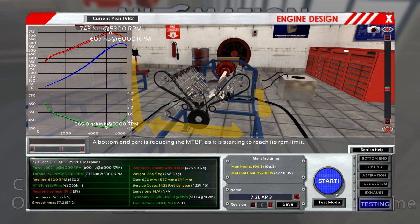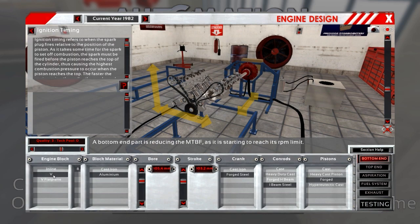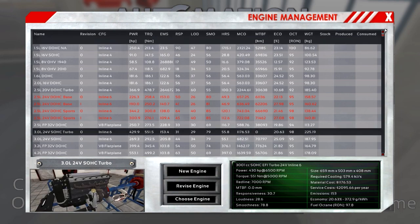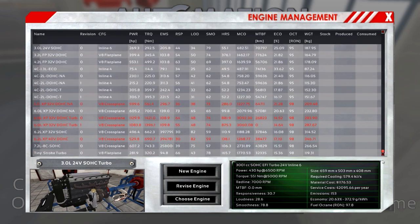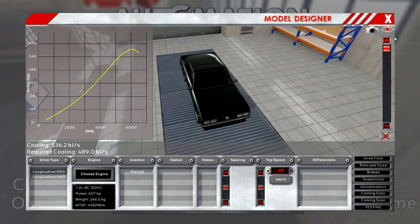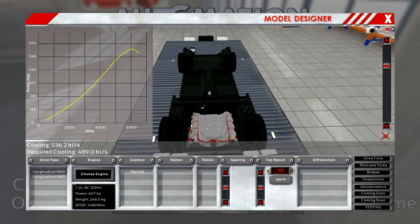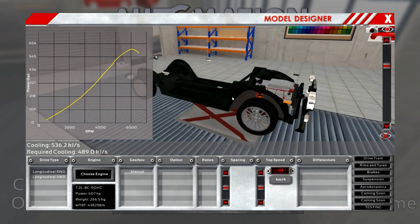7.2 liters, eight cylinders, single overhead cam. There's no way a 7.2 liter V8 is going to be something else of course. I wonder if we could go for a flat plane crank, but why bother — we've done enough. 7.2 liter monster. Look at this — there's no space for anything else. That's awesome.